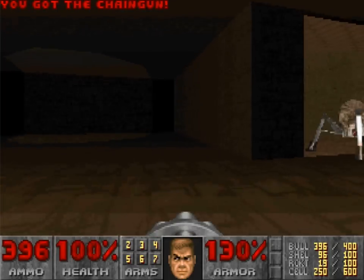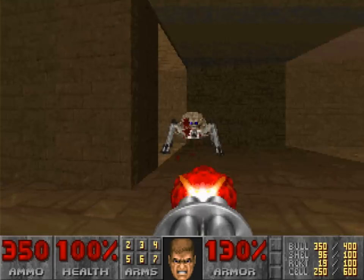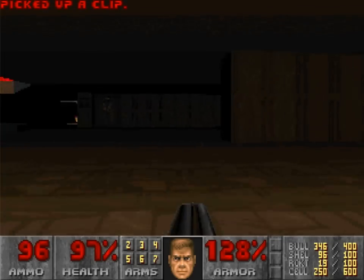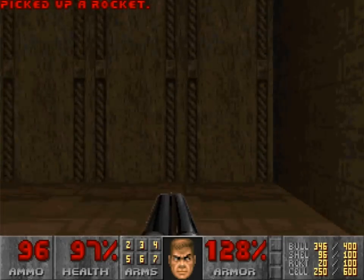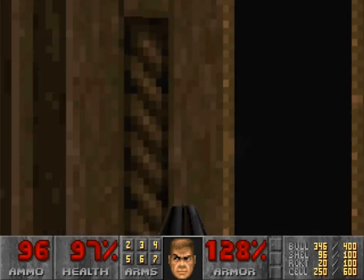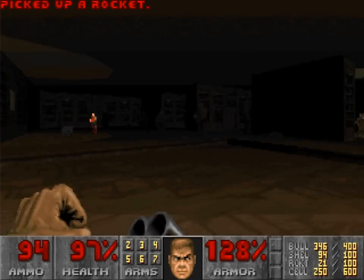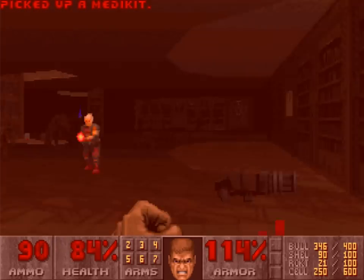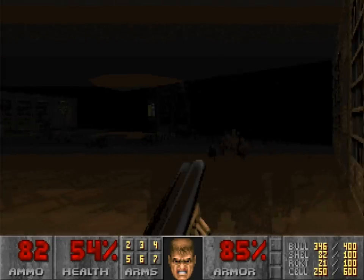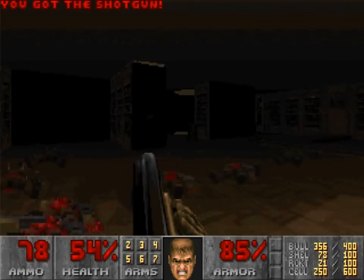Today we're going to play Monster Condo, a.k.a. Monster Gentrification. It is a map by Sandy Peterson, and I think it really represents his style very effectively — it's a lot of sort of vaguely related to each other, dispersed rooms with lots of traps. It's probably one of the better manifestations of that, if only because the spooky library setting is just a much more distinctive setting for a map, generally.